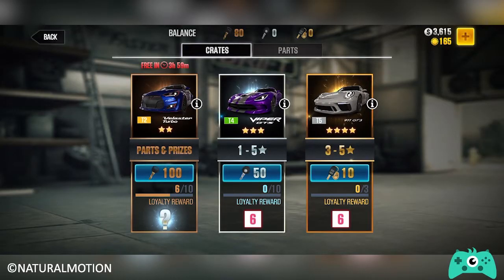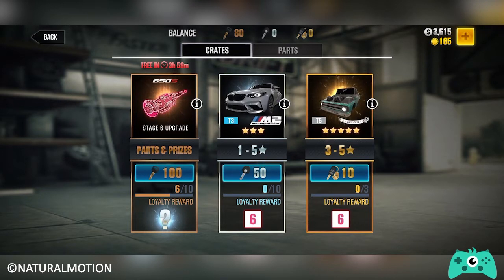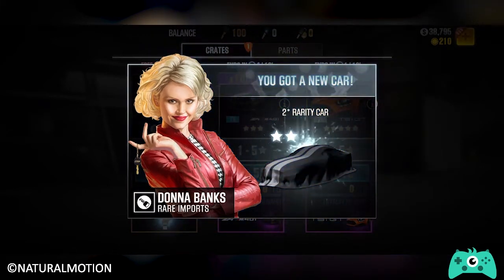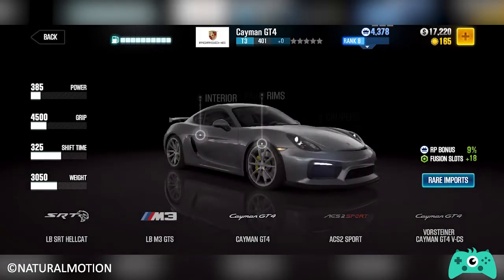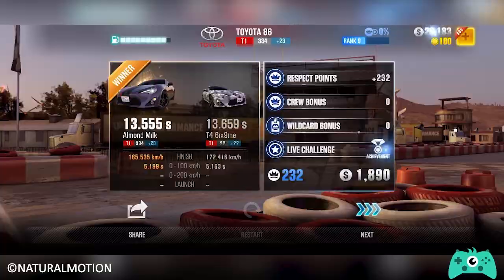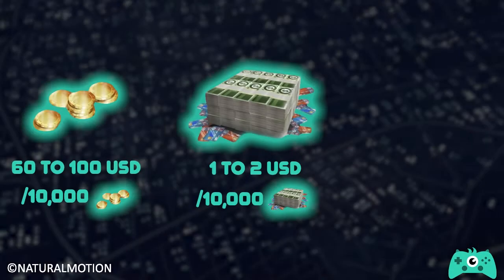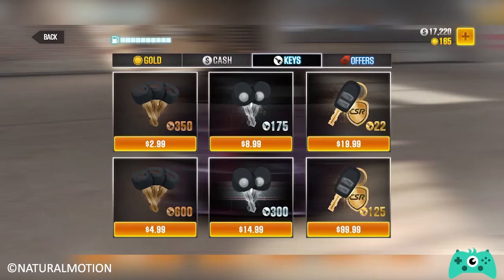Keys are a special currency used to open crates — the gacha boxes of the game. Crates can contain car parts, cash, and even cars that are not available for purchase, and nothing makes racing players spend money quite like rare cars. Keys are relatively harder to get, as they're usually rewarded for maintaining winning streaks in live races. This adds to the premiumness of keys and by extension the crates. Among the currencies, keys are the most expensive, with prices ranging from $83 to $9,000 USD per 10,000 keys, depending on which type you buy.